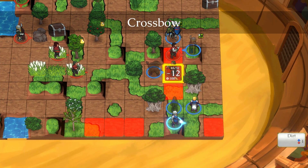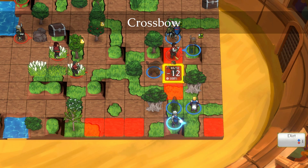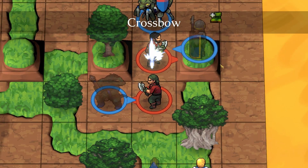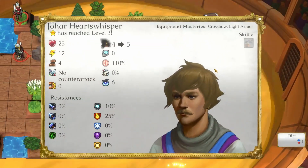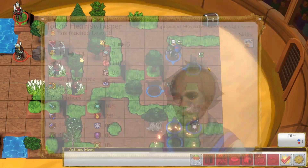In Together in Battle, you'll take on the role of the manager of a team of gladiators. It's up to you to hire, equip, and train your warriors as well as direct them in battle. And don't forget to keep them alive, paid, healthy, and happy.